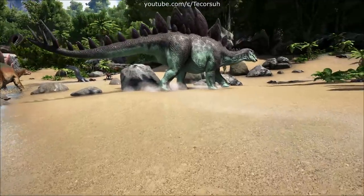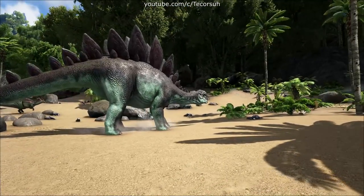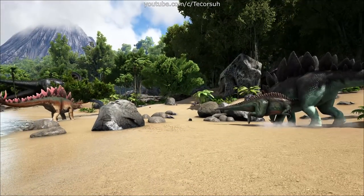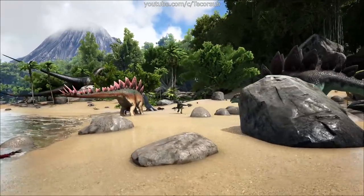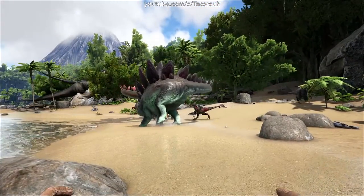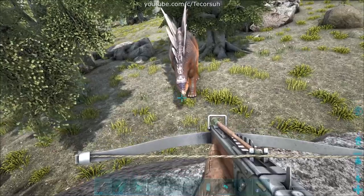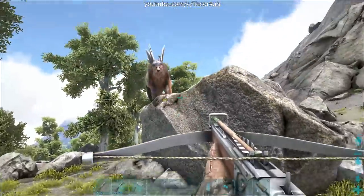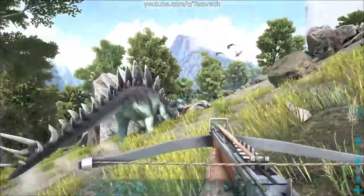Like many other herbivores, stegos are a herding animal and will tend to stay in groups of 2-3, sometimes more. But it's not uncommon to find one alone. They are often a target for predators — even small ones like raptors and dylos will attack them. Also like many other herbivores, the entire group of stegos will attack if one of their members is injured. On top of this, stegos have a large knockback with their tail swipe.